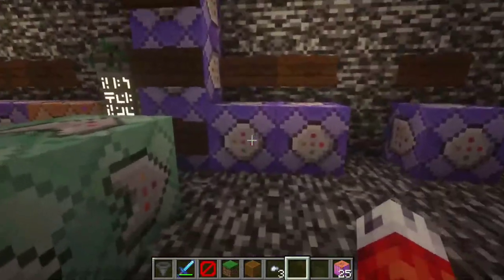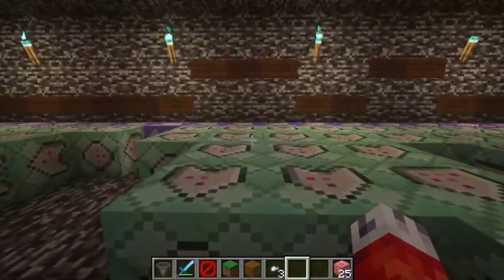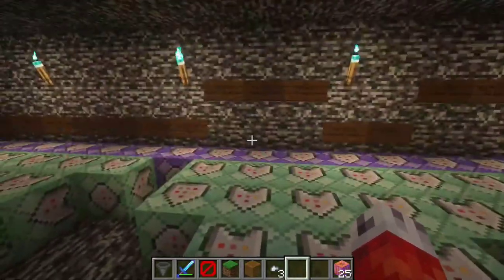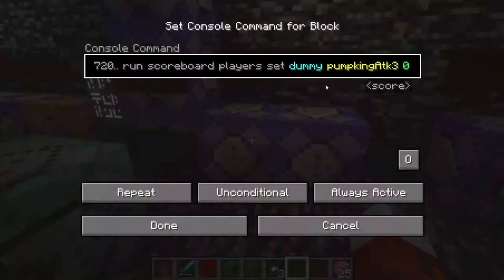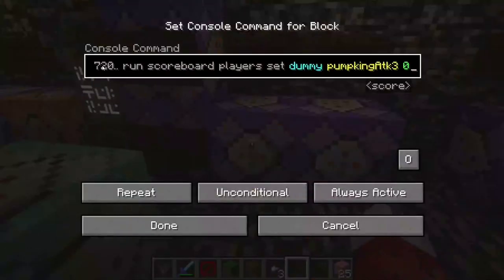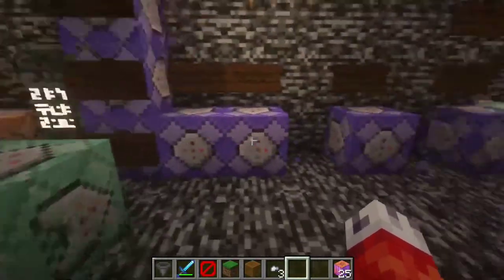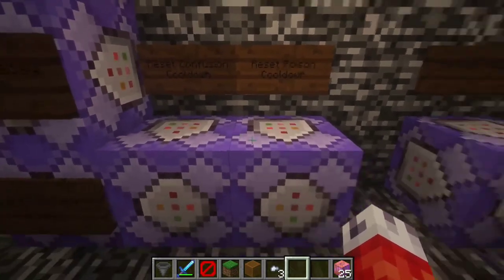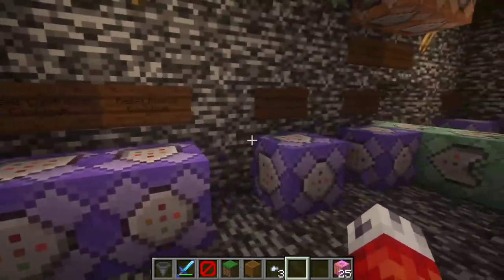These are repeating command blocks so they will try and trigger every tick. Basically, if for some reason the cooldowns aren't getting reset, you can have custom resets so if any of the scores of any of the abilities ever reach a certain threshold you can reset them back to zero, and it will start counting up again. These are useful especially on a laggy server where ticks sometimes get skipped.